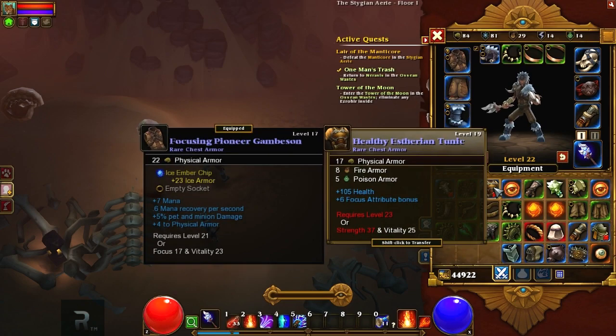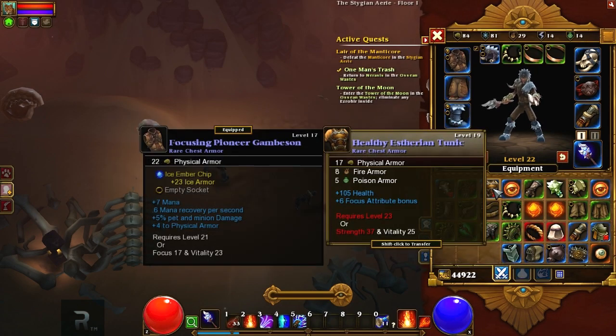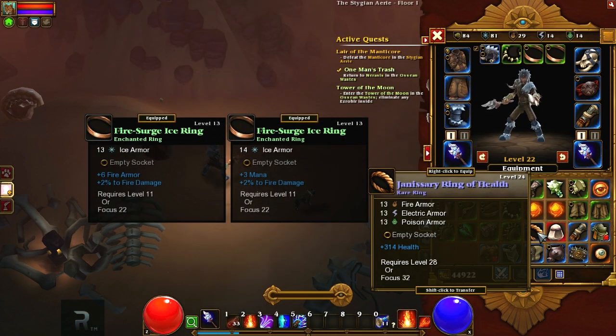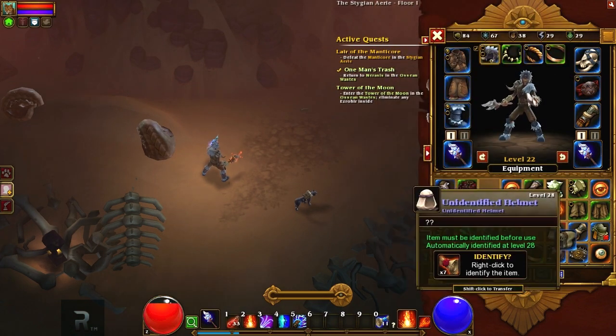Unidentified helmet as well. Let's take a look here — that's a very nice chest. That is actually very nice. I'm going to be using that when we get up that high. Let's identify this ring: 314 health. Yep, that is worth it.